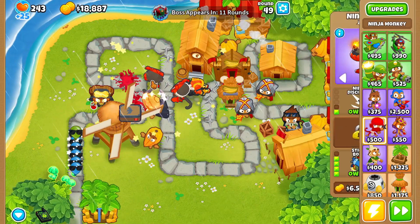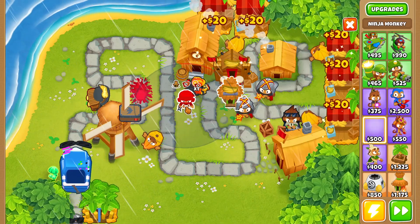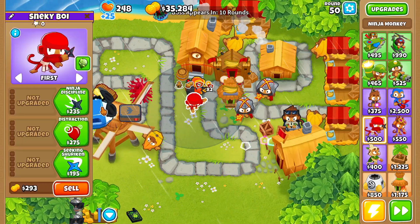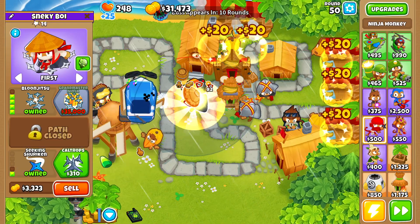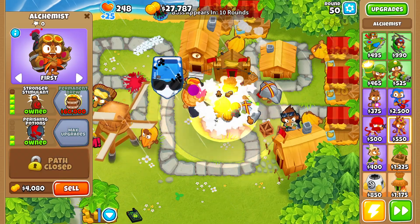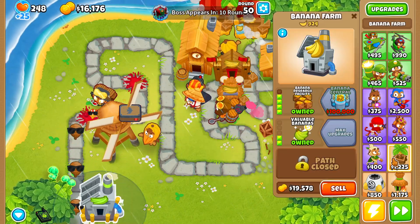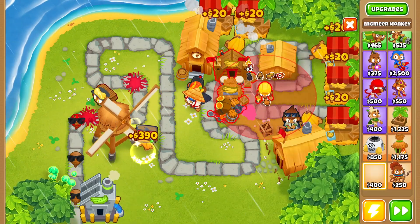Let's slow this down. We'll remove this ninja monkey and place a Bloonjitsu upgraded to seeking shurikens. Actually, I'm going to sell this Bloonjitsu and place it over here so I get that double discount while we're still making money from rubber to gold. We'll grab an alchemist with the double discount as well, upgrade to stronger stimulant, then get rid of both our more glaives and grab our first banana research facility.